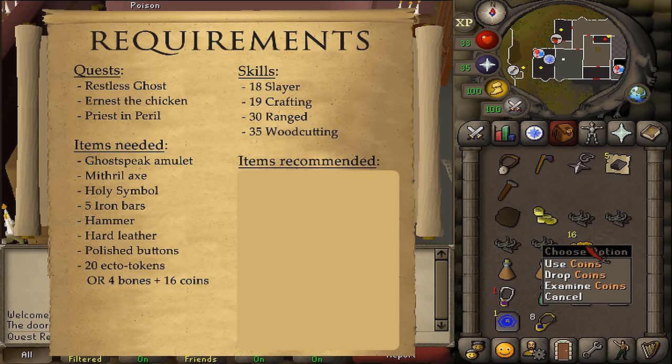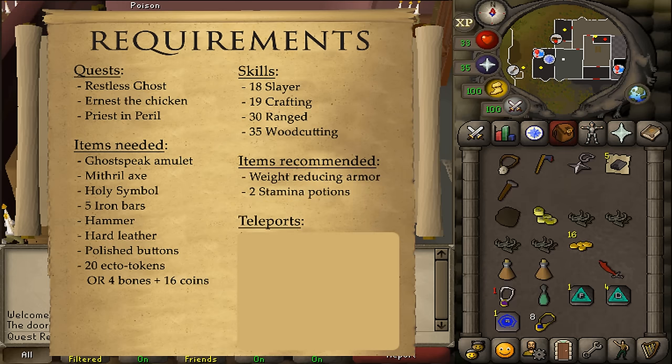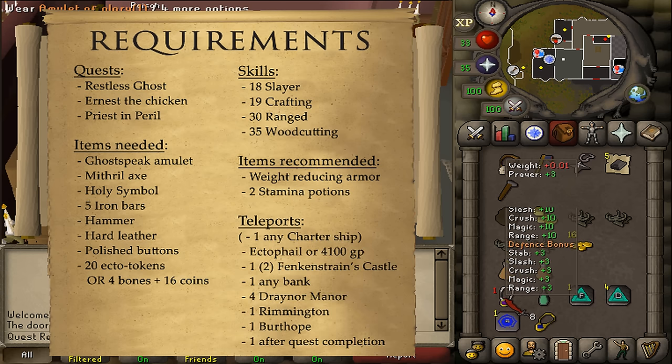For recommended items, just some weight-reducing armor and 2 stamina potions should be enough, because we do not need to fight anything during this quest. For the teleports, if you do not own the 20 Ecto Tokens already, you will need one teleportation method to any Charter ship.